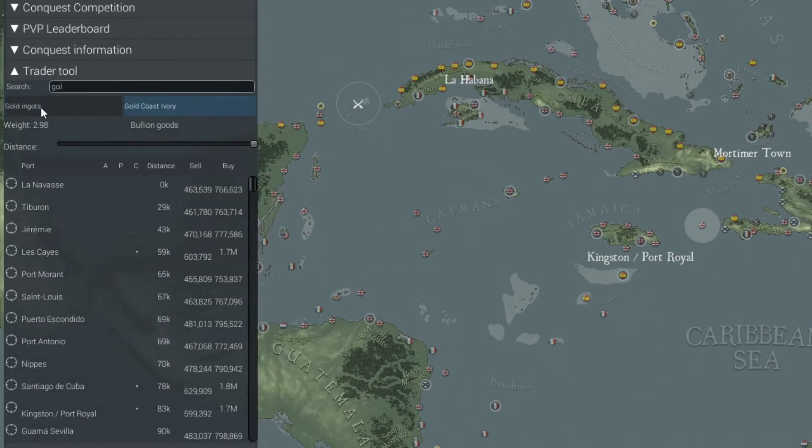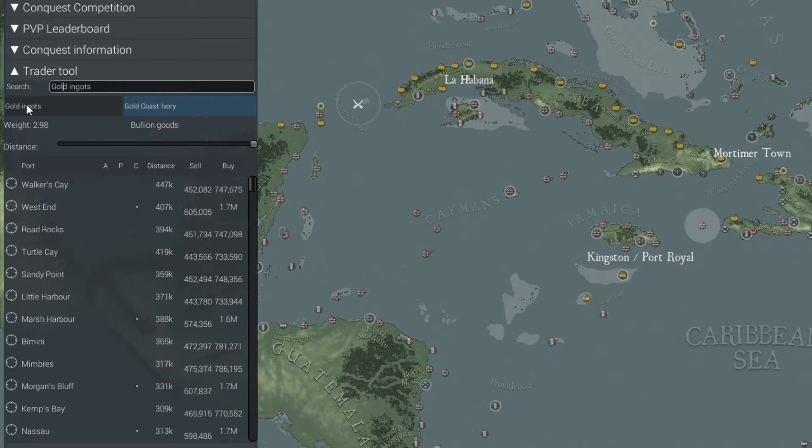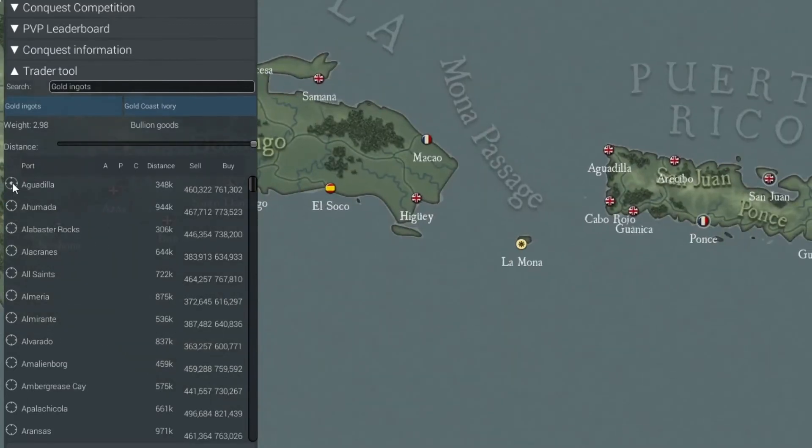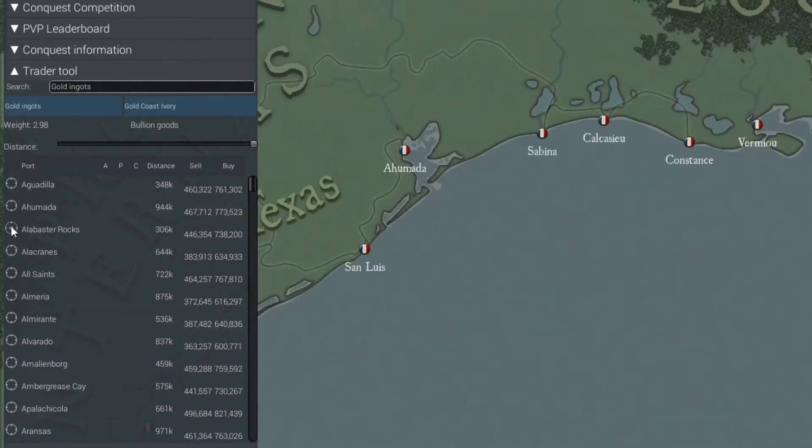Now let me review the information that comes up here because it can be kind of cryptic. First we see the port, the list of ports. When you click on the heading, it sorts the list by whatever you click on. And then when you select the port, the map will center on the port to help you locate it.